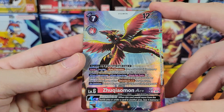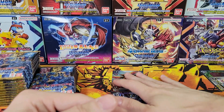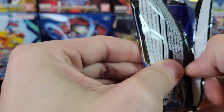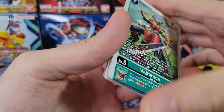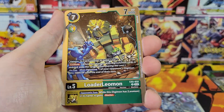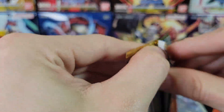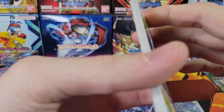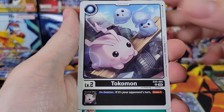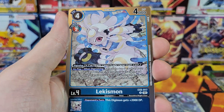Zuchiaomon Ace — Alt Art! Very cool. I've not actually looked up the value of that particular one, I don't think it's amazing or anything. Lunamon, Loader Leomon, Biting Crush. Got three hits, looking for one more hit at least for this half of the box. Got one Alt Art so far. Tokemon, Garudamon, Zuchiaomon Ace — the non-Alt Art — and Lekismon.